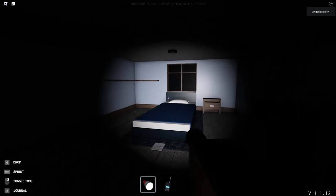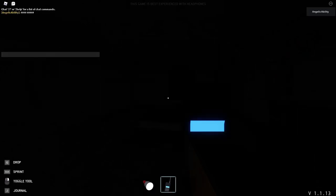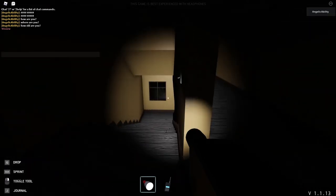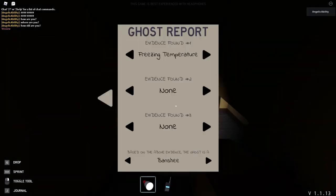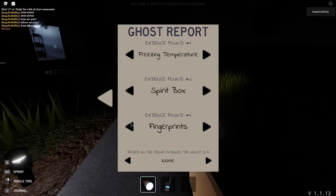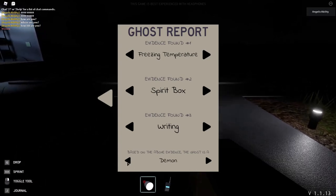We got ghost writing. Now we gotta just get this. Mark Clark, how are you? Where are you? How old are you? Window. As you can see, we have now finished the ghost entirely. So that is a very, very quick thing. We have Spirit Box, writing, and freezing temperatures.